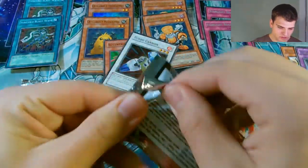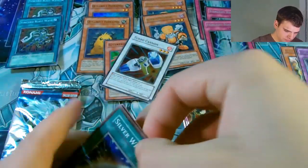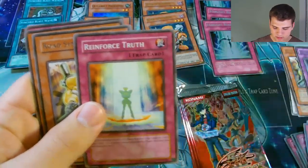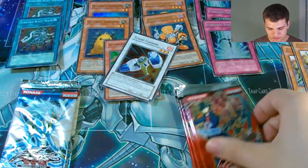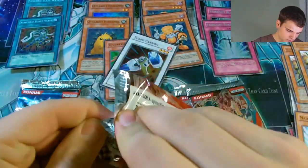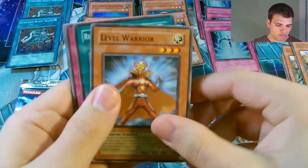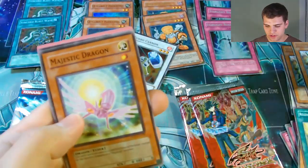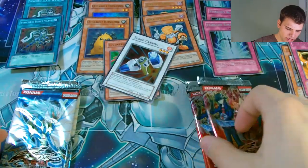Now for three more Yusei 2 packs. So I got two Supers so far, which is pretty good. Silver Wing, Reinforced Truth, Railroad Synchron, Majestic Dragon, and Descending Lost Star. Next pack: Level Warrior, Release Restraint Wave, Skill Successor - Rare, that's pretty cool - Prevention Star, and Majestic Dragon.